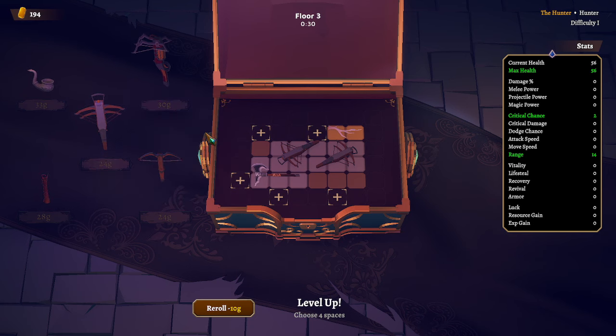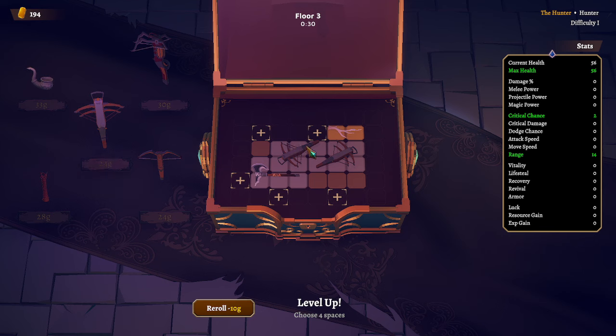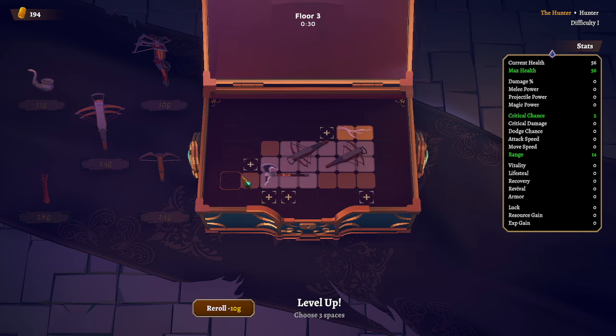I want to get this crossbow so I have to think of a way to get it into my inventory. If I get this, it will give us a tier two crossbow. This is also like auto battler games: if you get three of the same level weapon, you can combine them into a level two, then three level twos into a level three, three level threes into a level four, so on and so forth. Really helpful and really meta to get yourself where you need to be in strength.